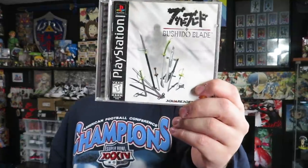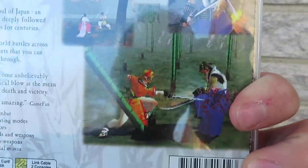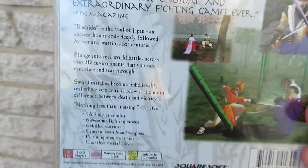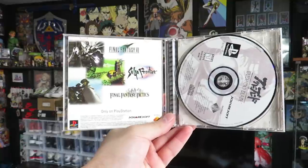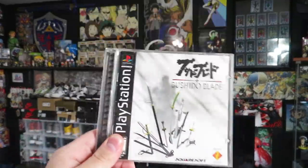We're back with day number two of the pickup. I ended up picking up one video game — Bushido Blade on the PS1. This is a game I've always been interested in playing but never had in my collection. It is by Squaresoft, it's complete, and the disc is like brand new — no scratches at all. I grabbed this for only five bucks. I also saw a copy of Ocarina of Time on the N64, but he usually wants $20 to $25 for it, which is about what it's worth, so I didn't grab that. But I did get this black label copy of Bushido Blade.